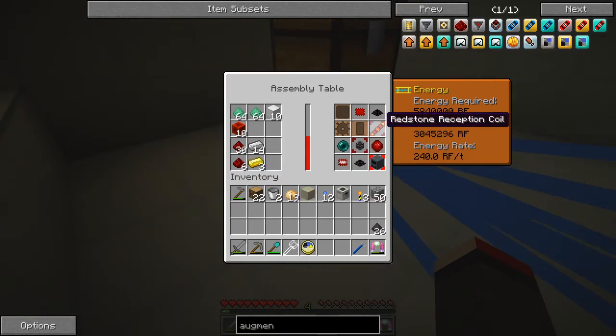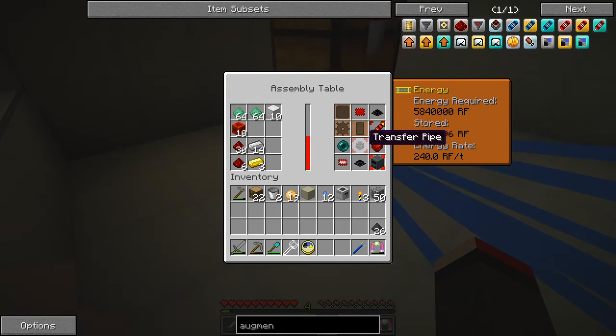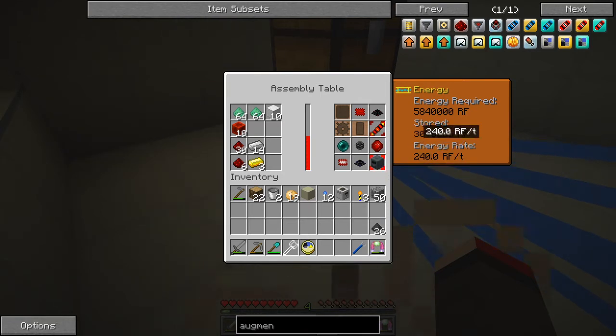We'll select that one, and I'm going to turn off the transfer pipes because we're going to need those done quickly. The sterling generator is still on its way — about halfway, just over halfway now.